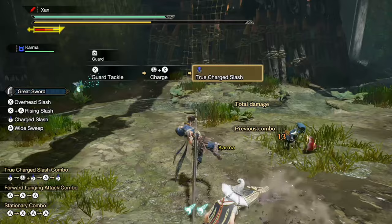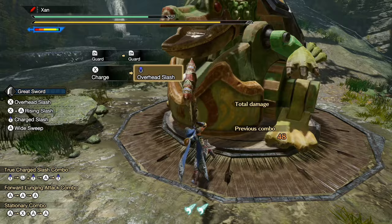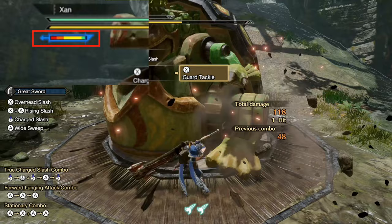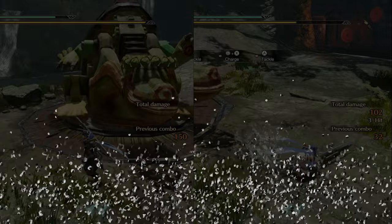This includes stacking sharpness skills such as Handicraft, Razor Sharp, and Protective Polish, or using the Defense Grinder Rampage skill, which is by far the easiest and best option overall. The level 1 version of this skill completely nullifies sharpness loss from guarding, while subsequent levels restore an extra point of sharpness per level upon blocking an attack. Note that your sword hitting the enemy at the end of the Guard Tackle will still drain one point of sharpness, as it's an attack and not a block.